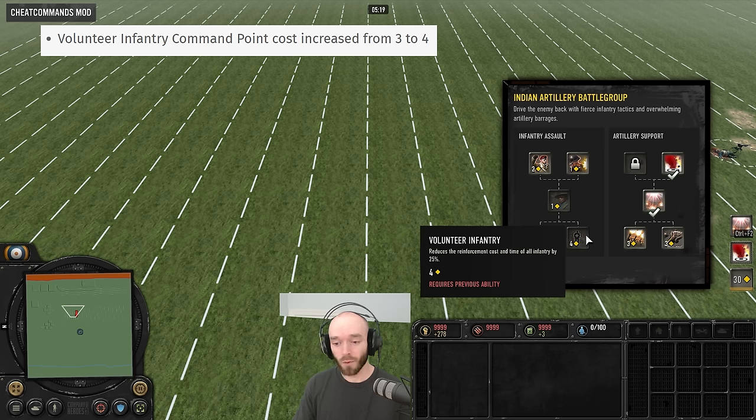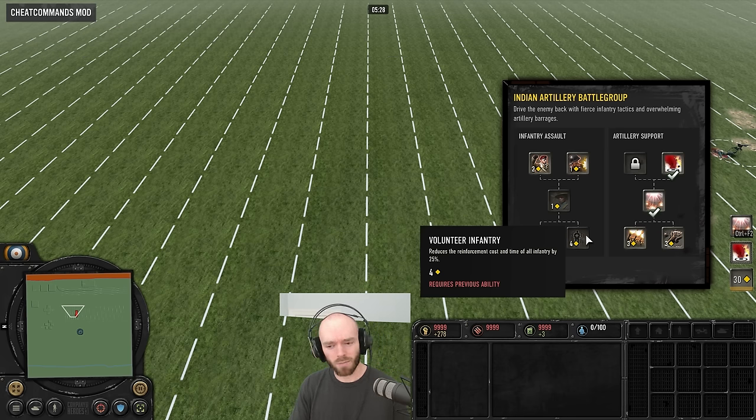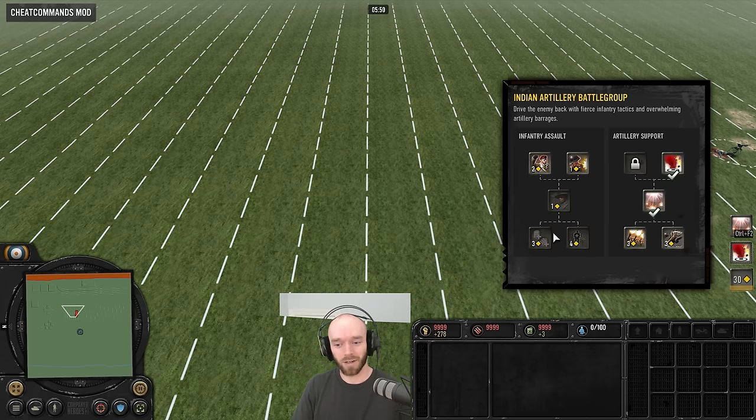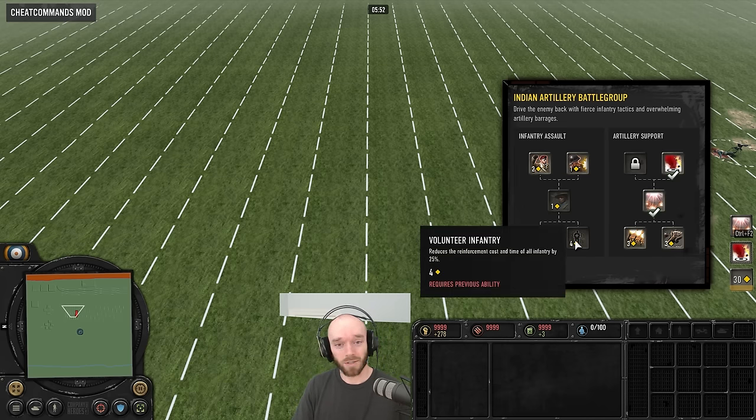Also in the Indian Artillery Battle Group, the Volunteer Infantry option has had a command point cost increase up to four. They didn't do a similar move to Luft Waffe for Wehrmacht, which is interesting — maybe a slight oversight. Personally, maybe expecting the manpower cost reductions to be reduced across the board by around 15%, because this change will delay the ability coming online by about a minute and a half in a game, but it's still just an incredible win condition in the late game.